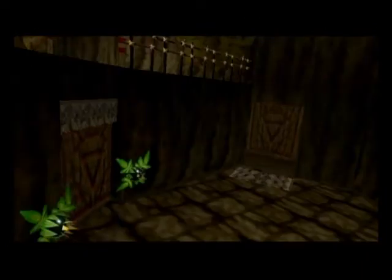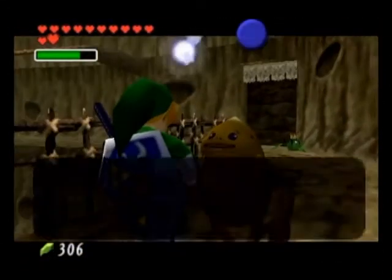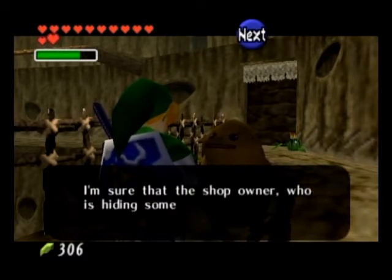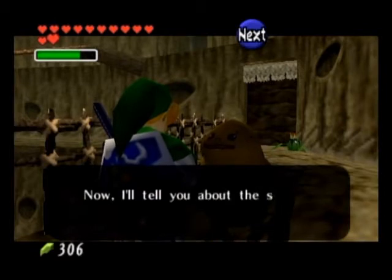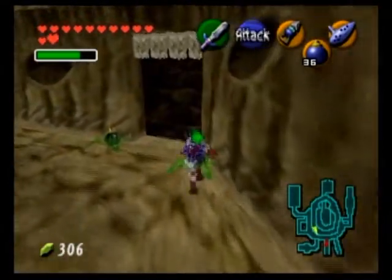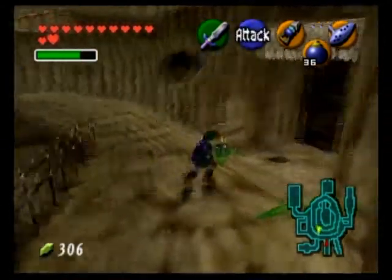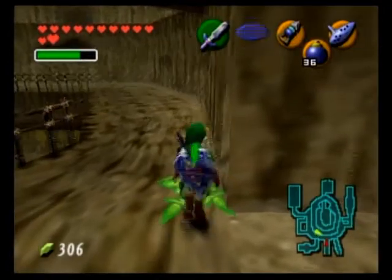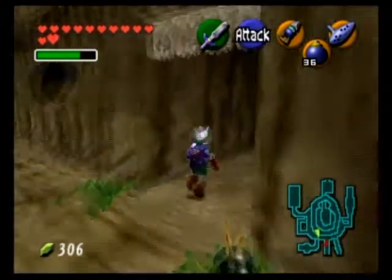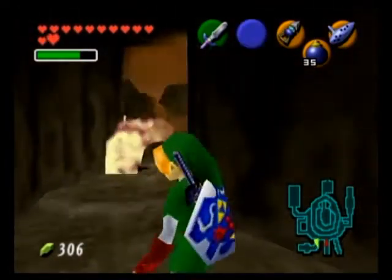In order for us to follow Darunia, Link the Goron will give Link the red tunic, which is heat resistant, and the doors will open up in both the shop and Darunia's room. Most of the Gorons have been taken — the only ones that remain are Link the Goron, the shop owner, and one more Goron hidden behind bombable walls. As you continue down this tunnel, you have to keep bombing walls, but thankfully I have my own set of bombs so I can get closer and closer.